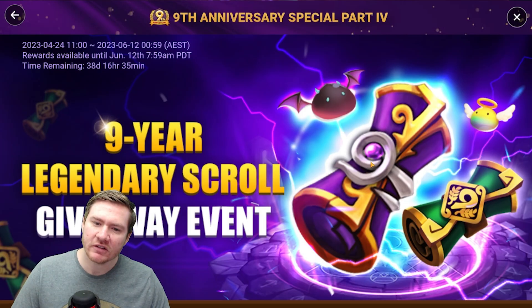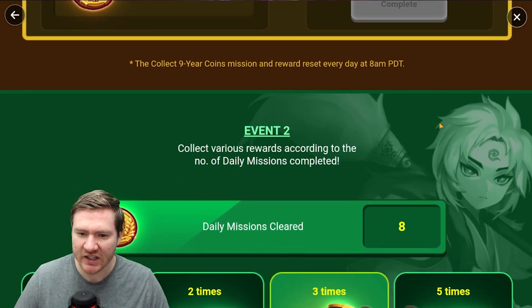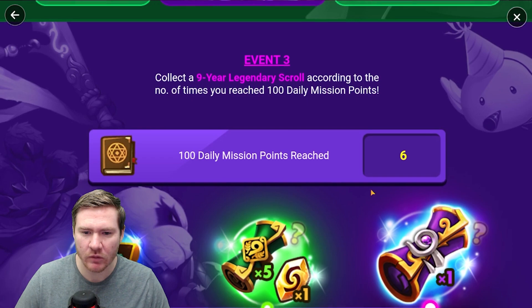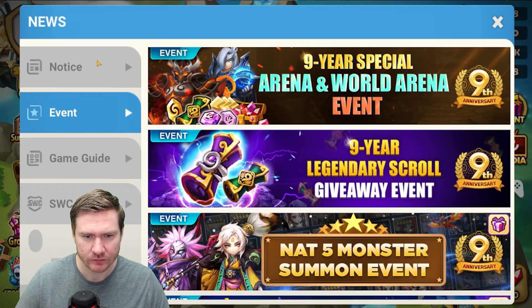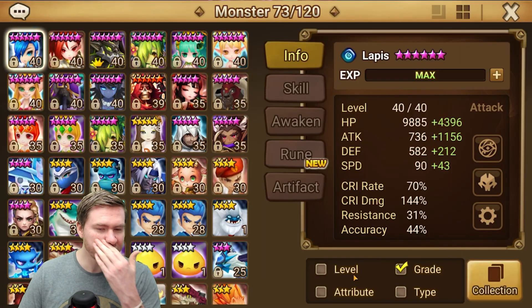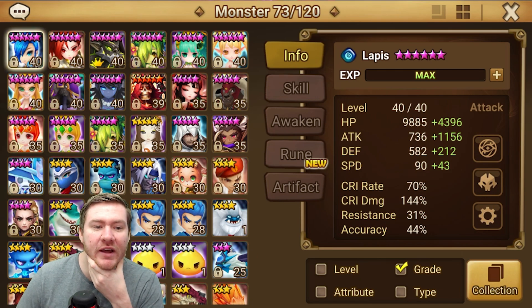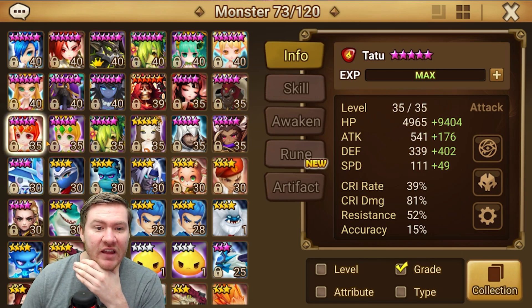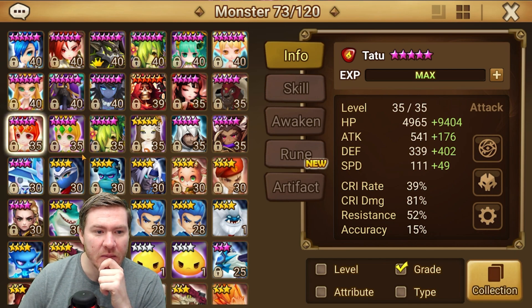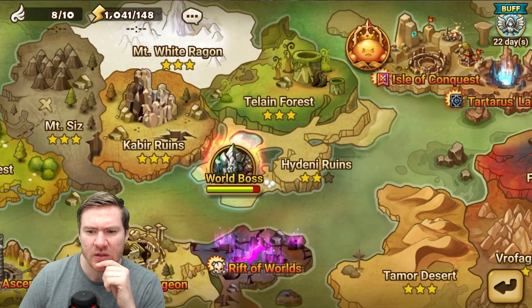I need to start thinking about what my next focus needs to be — what's the next thing I want to focus on. Because now it's just a matter of acquiring runes. I could consider going ahead and knocking out the Tattoo 2A and just being done with it. I have Ophelia to run on that team, but I'm going to need more fire units.